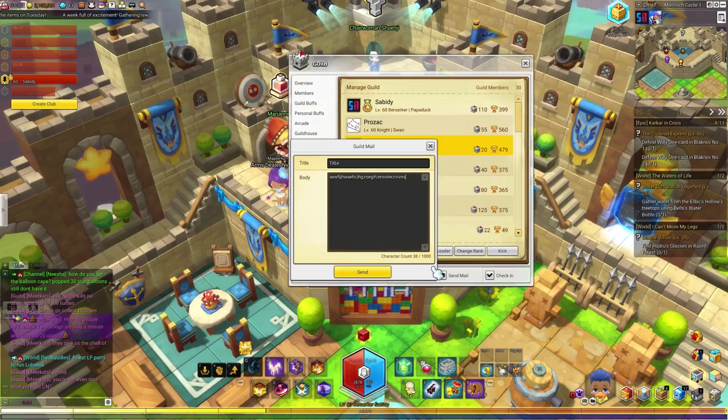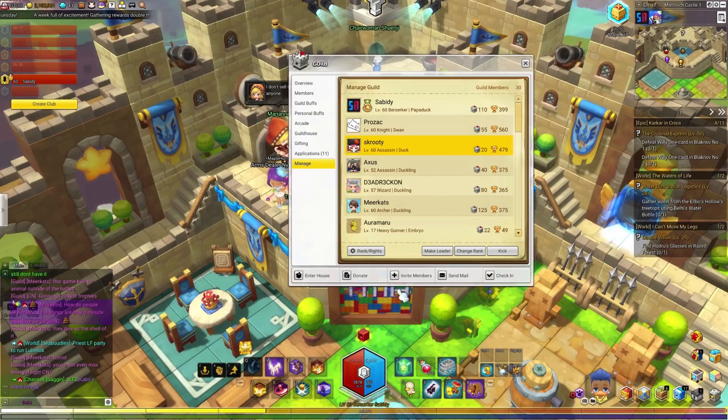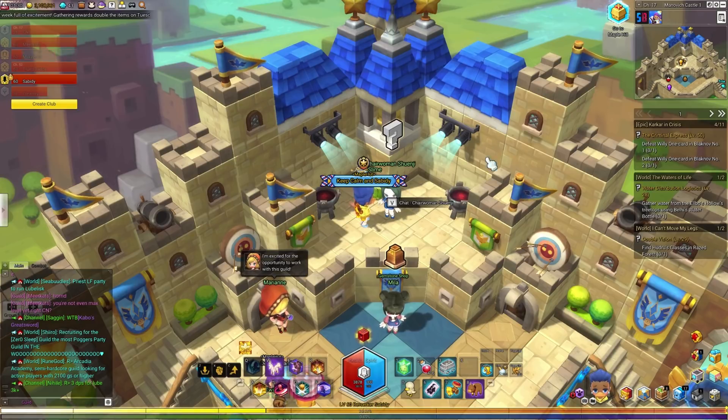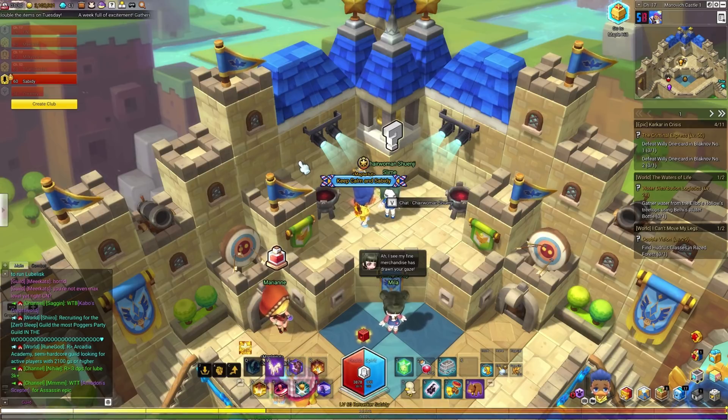The character count goes up to 1000, which is a nice amount. And lastly we have the check-in button. You want to check in every day as a guild member, whether you're a leader or not. You want to check in, do your donations, and do your guild quest every single day. To successfully do guild quests, you need at least three guildies in your party and you all need to be on the same map.